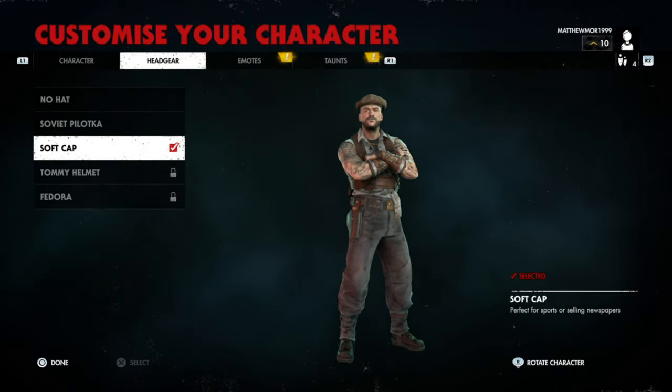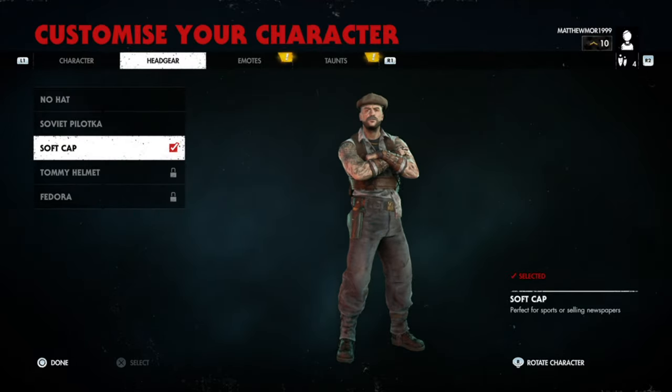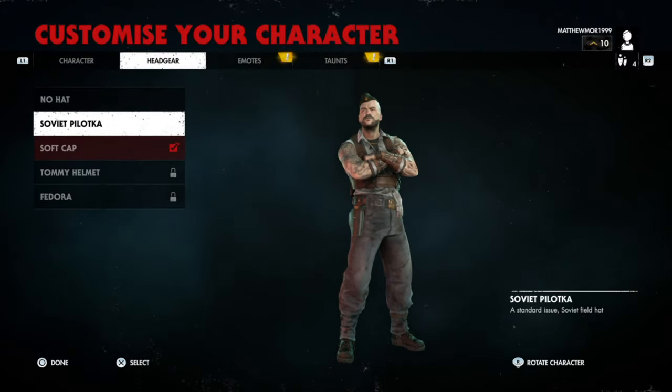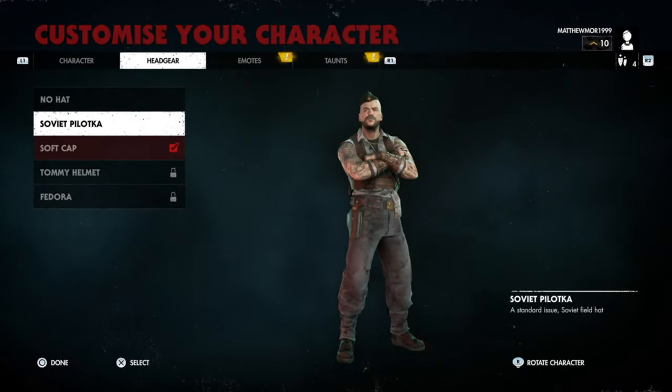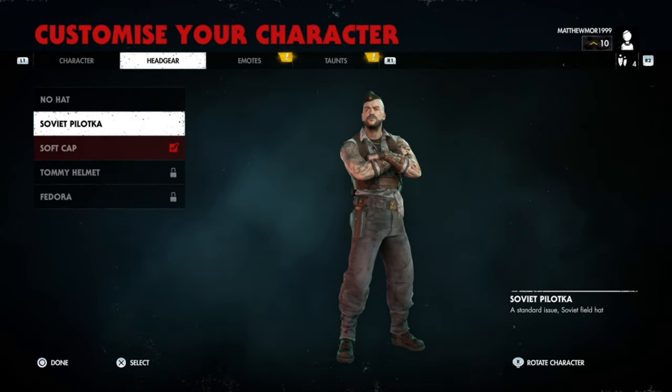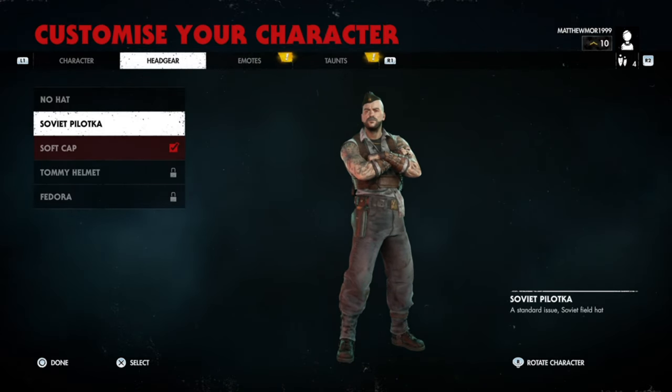When selecting your character, all you have to do is choose either the Soviet Bloc or the soft cap. The soft cap is what you get from the heroic action, but I'm guessing you get the Soviet pilot hat anyway. That's it — thank you for tuning in, stay tuned for more, see you all soon, adios!